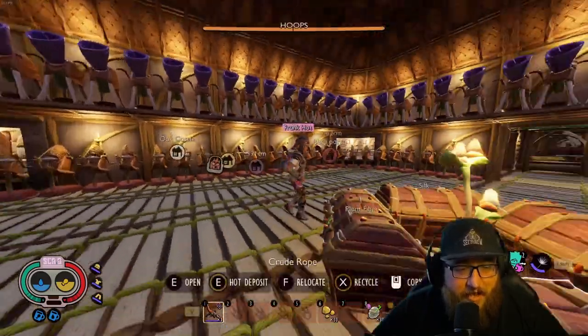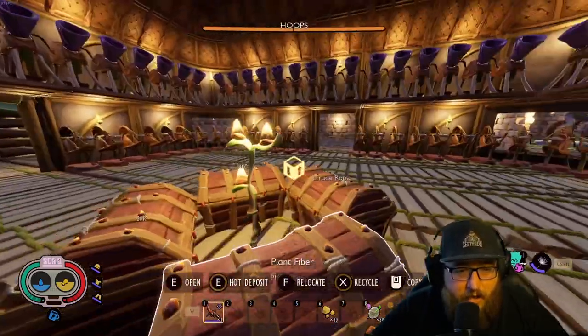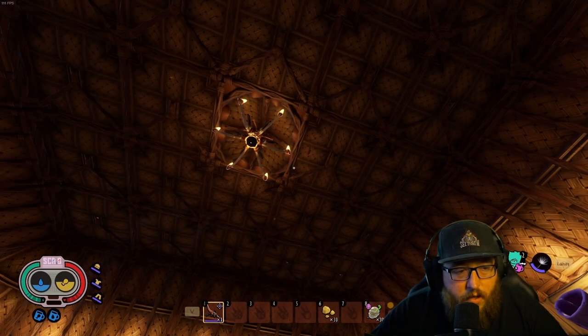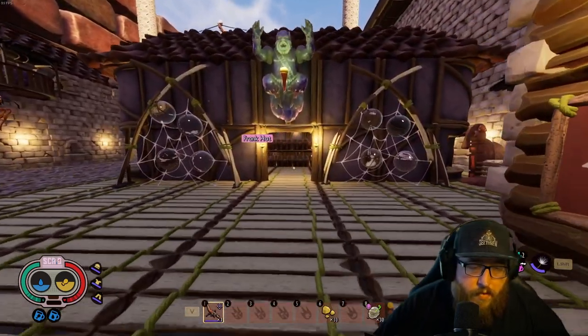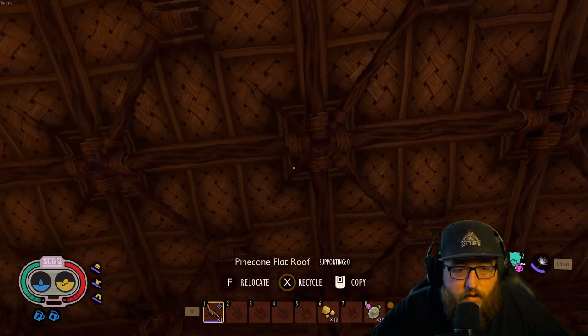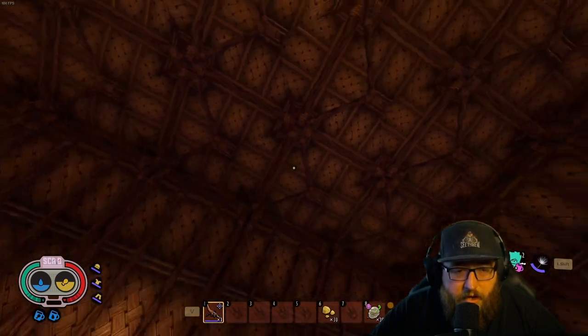This building is obviously for silk and linden rope — I like the way you did this, very cool. Then I mirrored this building on the other side. This is the storage and workshop: ovens, workbenches, and whatnot.